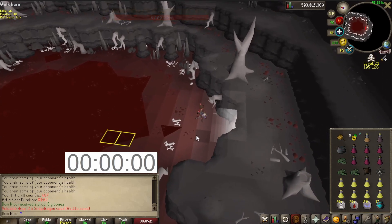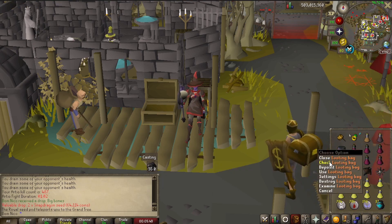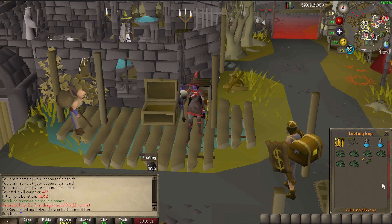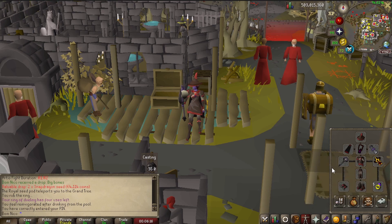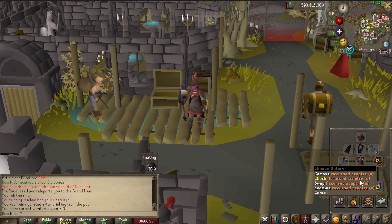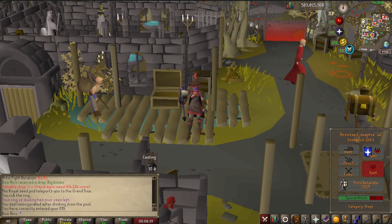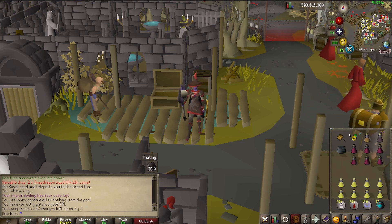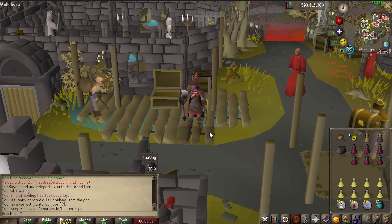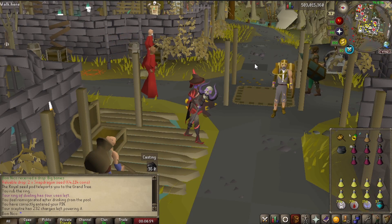Last kill. Snapdragon seed drop. We end up at kill count 487. Last looting back is 86k. I should add that the most important part of this setup is the accursed sceptre, which lets you autocast ancients, and also while in the wilderness when charged with revenant ether we have 50% increased max hit and accuracy, which makes it absolutely busted in the wilderness when killing Arteo.